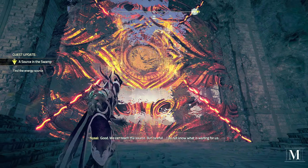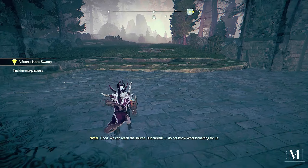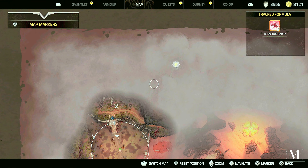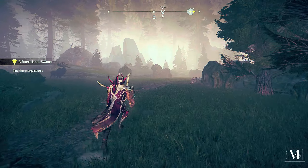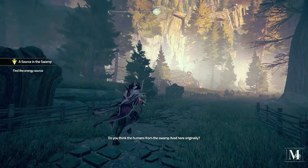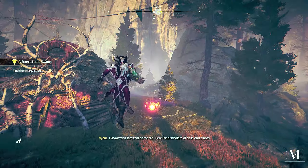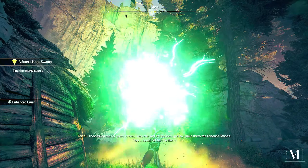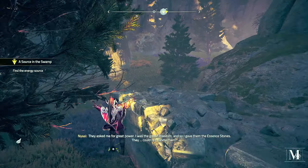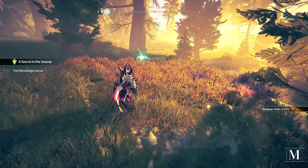What the hell did that do? In-game dialogue: 'We can reach the source, but be careful. I do not know what is waiting for us.' So we actually needed to do this to get into this place. Fair enough. 'Do you think the humans from the swamp lived here originally?' 'I know for a fact that some did. Here lived scholars of soils and plants. They asked me for great power. I was the god of freedom, and so I gave them the essence stones. They could not handle them.' Great.